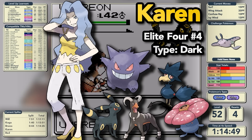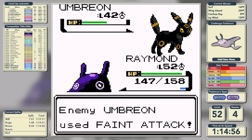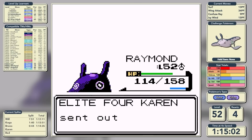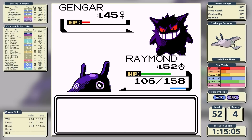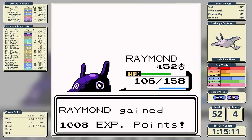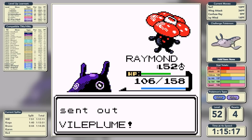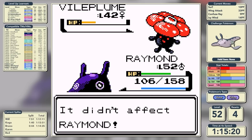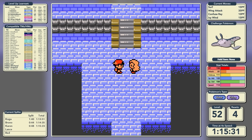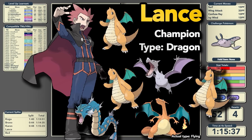Let's see if Karen can stop us. She leads with Umbreon known for status conditioning, but this time it just uses Feint Attack. That's exactly the luck we needed, and though it takes several hits to knock out the Umbreon, we get through it. Gengar licks us instead of cursing, two-shot. Murkrow goes down in a one-shot critical hit with Icy Wind. Surf is super effective on Houndoom. Her final Pokemon Vileplume doesn't paralyze us with Stun Spore, and two super effective Wing Attacks defeat Karen on our first attempt in a time of 1 hour, 15 minutes, and 23 seconds.